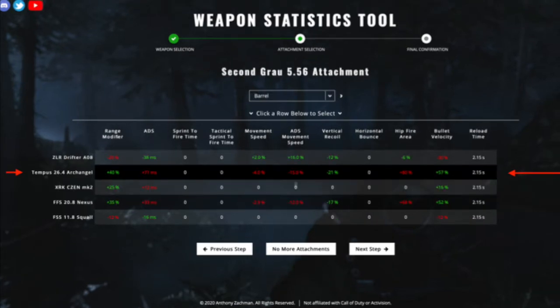The second attachment is for the barrel, and it's the Tempus 26.4 Archangel. This barrel is a huge advantage with the Grau because it gives you more damage range with a bonus of 40%, more vertical recoil control with a bonus of 21%, and more bullet velocity with a bonus of 57%.